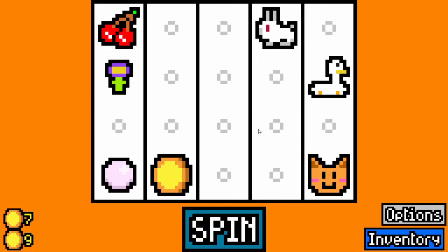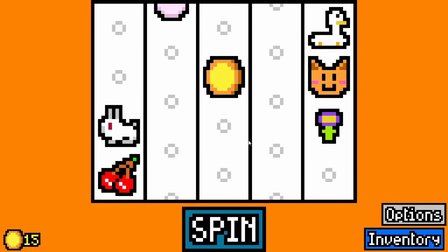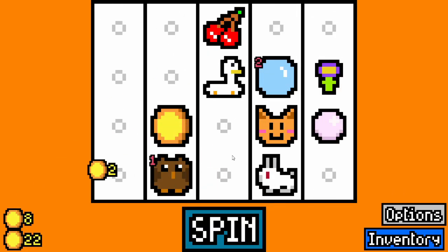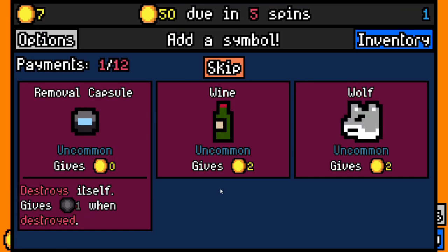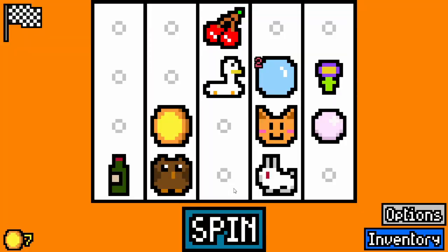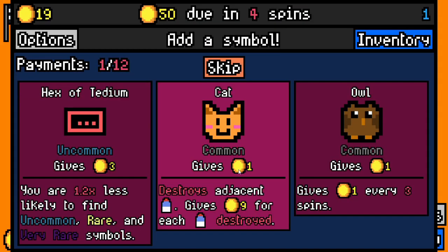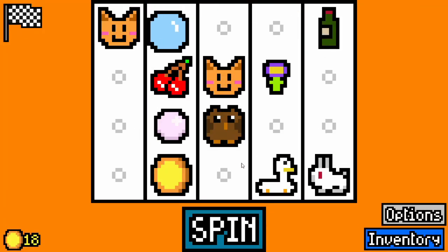Goose and owl — this is turning out to be some type of animal run. I'm not sure what this might turn into, but it looks okay so far. The wine's pretty good. For owl, we actually have synergies — I'm surprised. I'll take a cat because we can get something like black cat, or something that actually synergizes with cat.